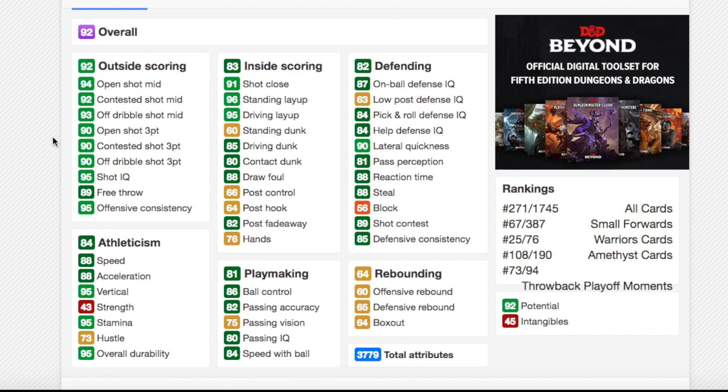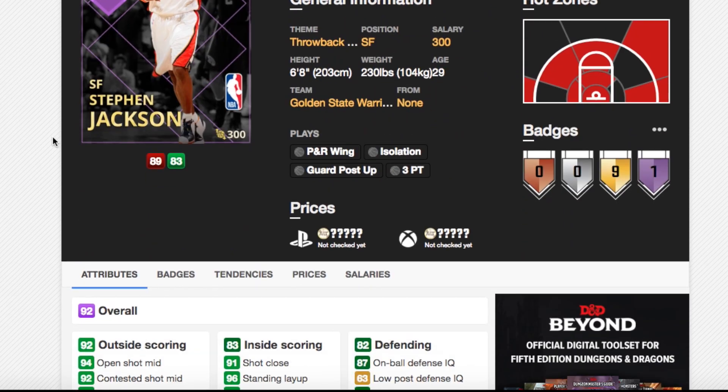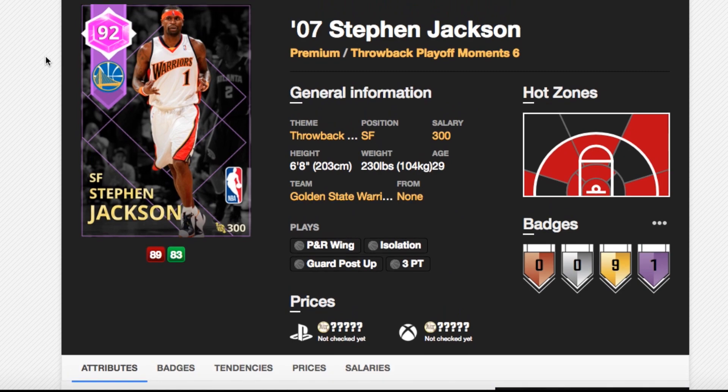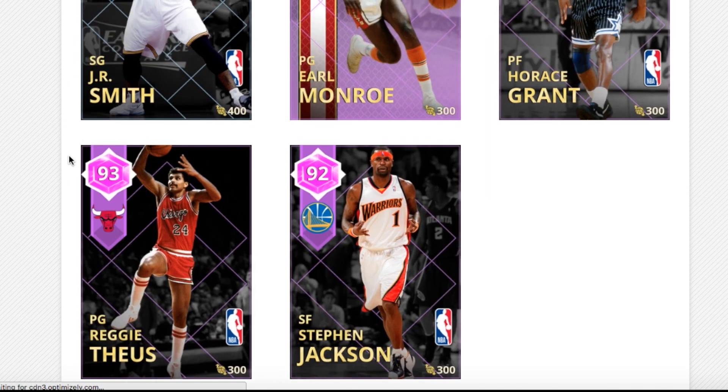Speed, acceleration, and speed with ball are okay. But all this card depends on is how good his release is, because he can hit pretty much every shot when he's open. The problem is, this year there are so many Limitless shooters that it's such a liability not having Limitless — not even gold Limitless. And it costs a lot for those badges. So for a card that's going to be as cheap as this, unless his release is the best in the game like last year and you can green every shot, the stats are just a little bit underwhelming. I was expecting it to be an absolute beast, but not a bad card, just underwhelming.